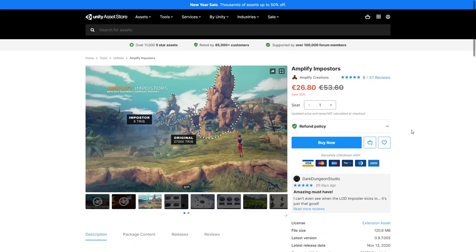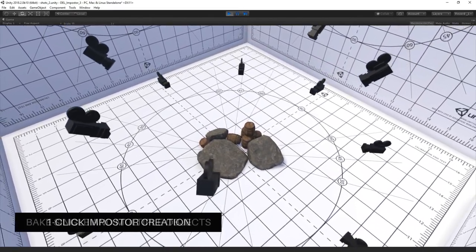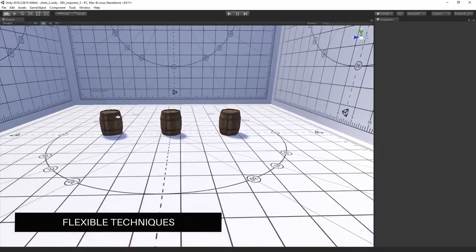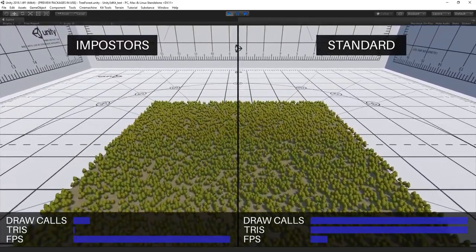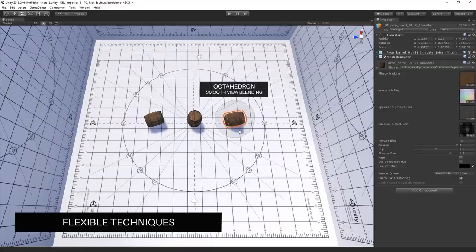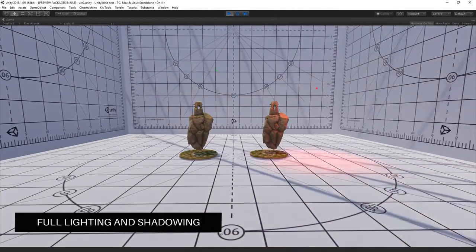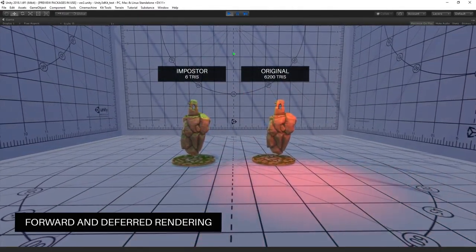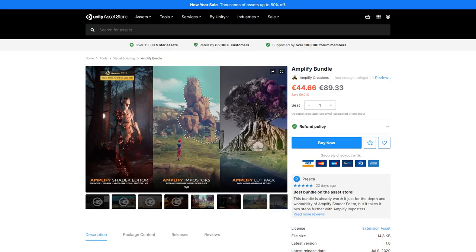Then make your game run a lot faster with imposters. Just one click and you turn any 3D mesh with thousands of polygons into a simple flat sprite while visually looking exactly the same. A lot of people playing Cyberpunk 2077 noticed that cars in the distance are rendered as flat sprites — this is exactly that technique. It allows you to populate your worlds with massive amounts of detail while remaining at a high frame rate. The Amplify Shader Editor is also a great tool and a good alternative to shader graph that works on the built-in renderer, and if you're interested in both along with a color grading package, check out the discounted bundle.